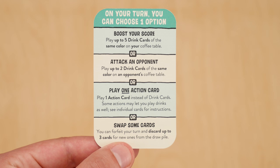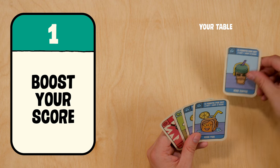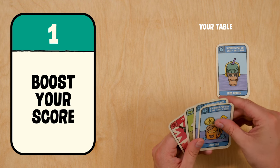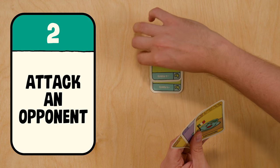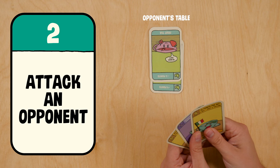When it's your go you have four options. The first is to boost your score by placing up to five drinks of the same color on your table. If you feel like making enemies, you can attack another player by placing up to two drinks of the same color onto their table. You can use the decaffeinated cards to do this.